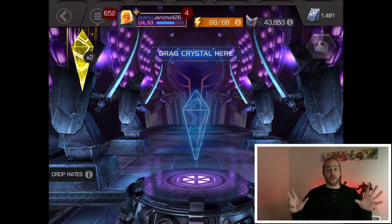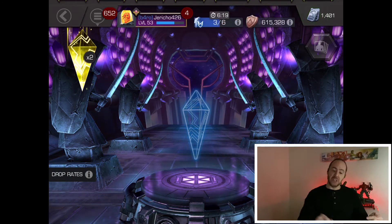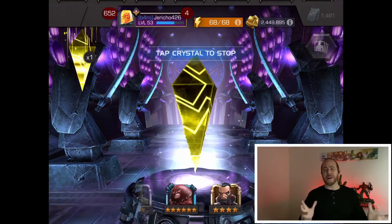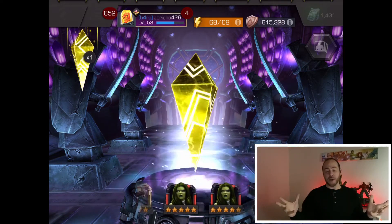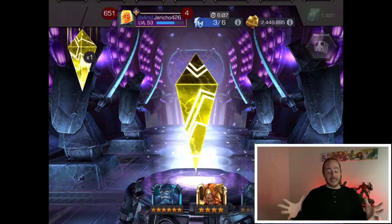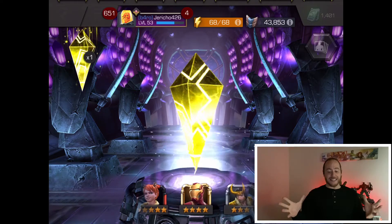After that short technical difficulty, we got two left. Restarted the game, let's see what happens with our second-to-last crystal. Come on guys, send me your summoner luck — we need to pull a good champion. Any five-star would be good, but at least a Spider-Ham or Jubilee. Come on — what do we got? No.